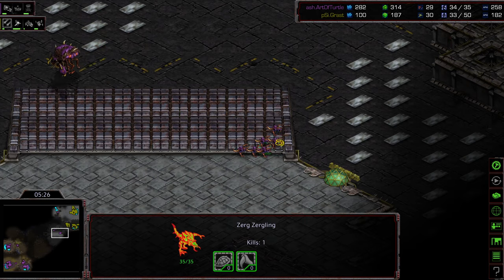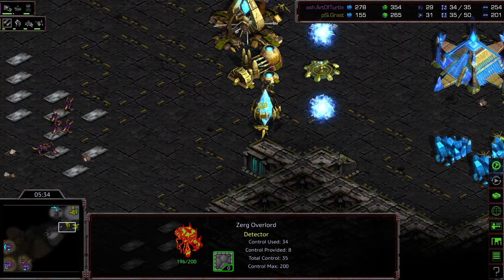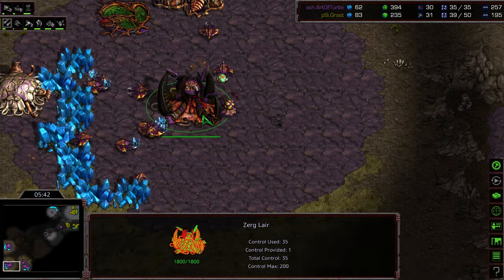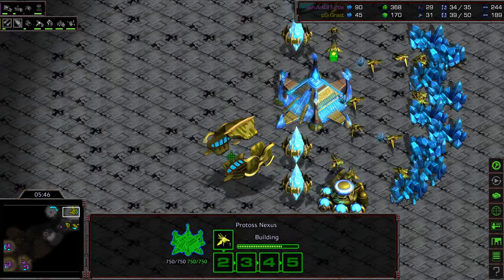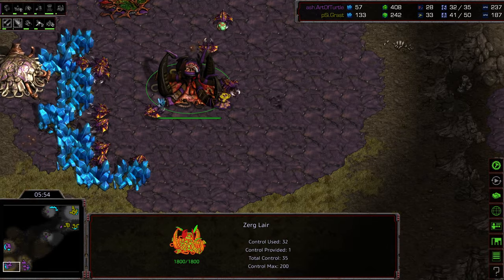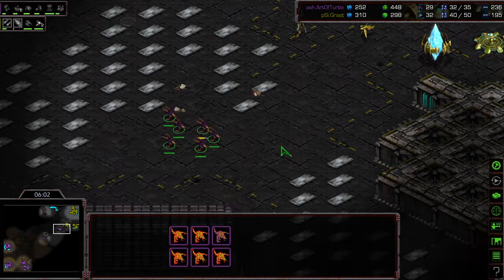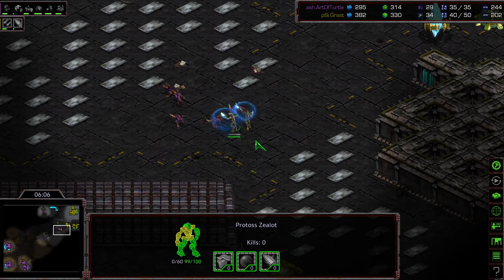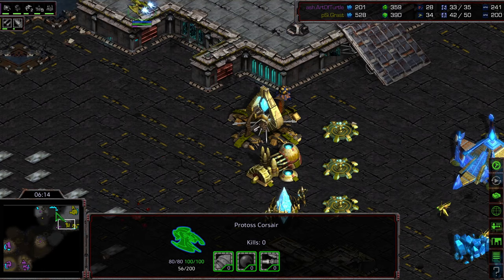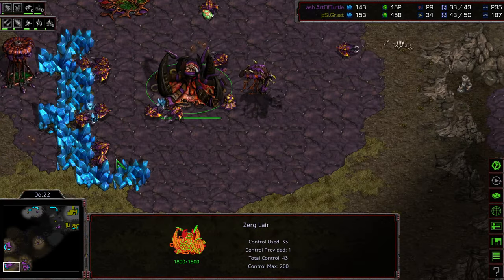Six Zerglings are out front — they were able to kill another probe scout. Art of Turtle had that Overlord sweep the corners and is now backing off. Two cannons on the front, and this is where it's dangerous — placing cannons here rather than back by the Nexus means even more resources need to be sunk into defending that back area. This is a late Corsair to scout this, and I don't know that Grast will have cannons in his mineral line warped in to deal with Mutalisks.